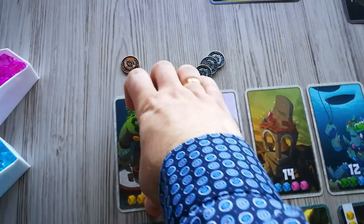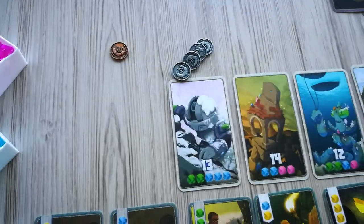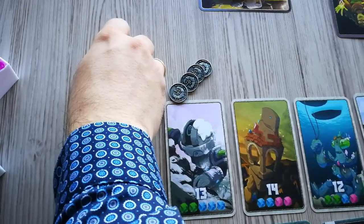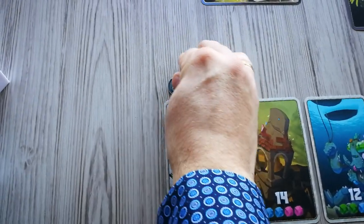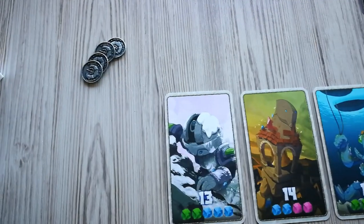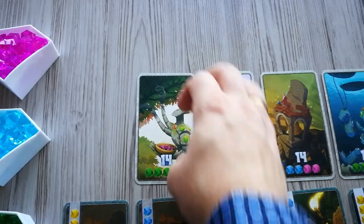One thing to note: if you claim the leftmost or second leftmost point card, take one copper or silver token from above that card. If you take the last copper token, slide the pile of silver tokens to the left so that it is now above the leftmost point card. When all copper and silver coins have been taken, no more coins will be rewarded to players for claiming one of the two leftmost cards.